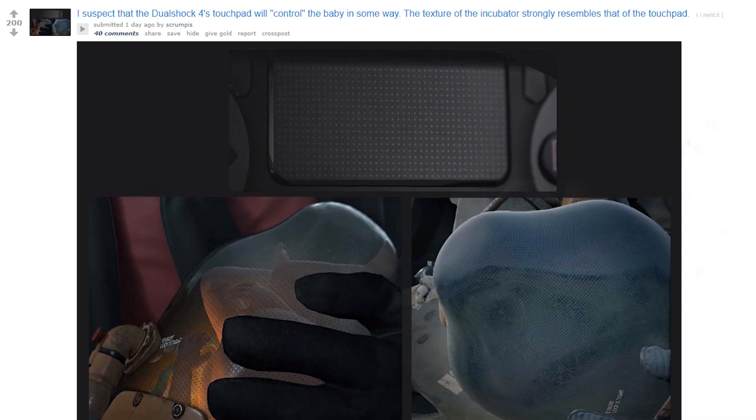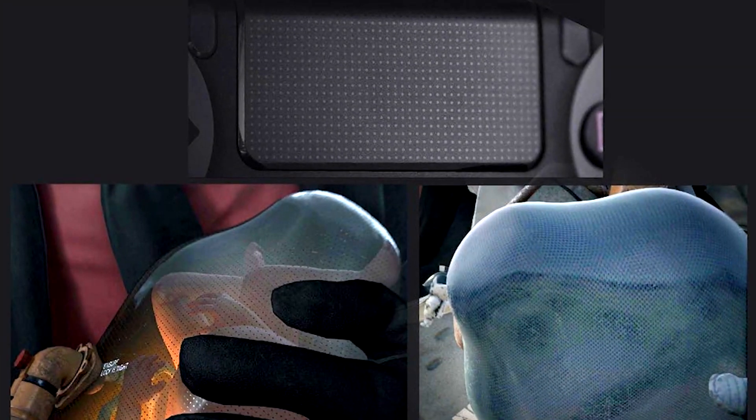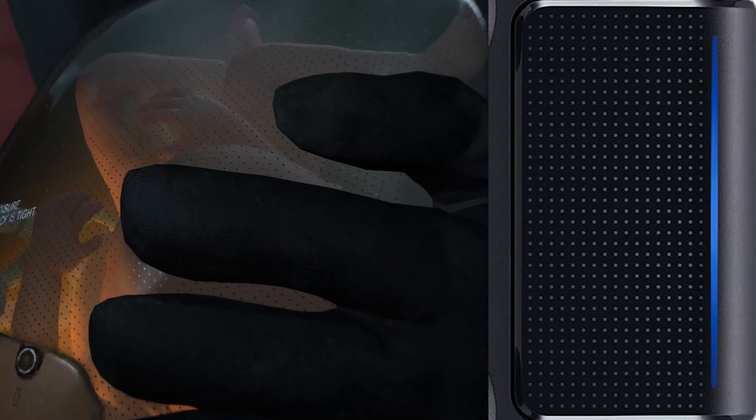And for this video, there is one discovery in particular that I'd like to share with you guys. The following information comes from the Death Stranding subreddit, in which user Scrumpus made a rather interesting observation. They noticed that the dotted texture of the baby incubator is very similar to the PlayStation 4 controller's touchpad. If you put them side by side, you'll see that the similarities are undeniable.